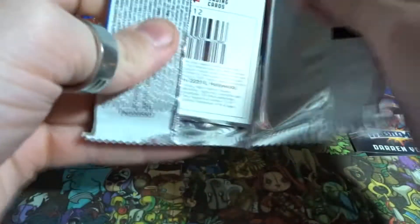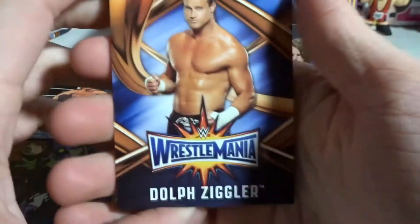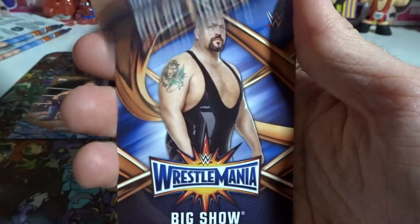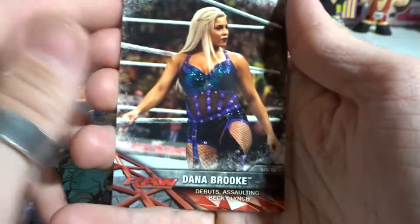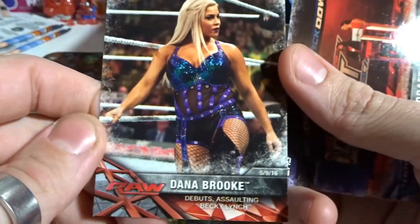Up to the second one — can we get more awesome ones? I hope we can get more awesome cards. I'm going to throw that Undertaker one out of the way because we don't need it. We have Dolph Ziggler — he's here to show the world. And then Big Show. Wait — Dana Brooke? So we didn't get a rare. No, okay, we didn't. Dana Brooke debuts assaulting Becky Lynch — pretty cool.